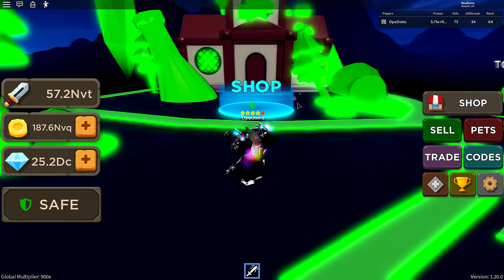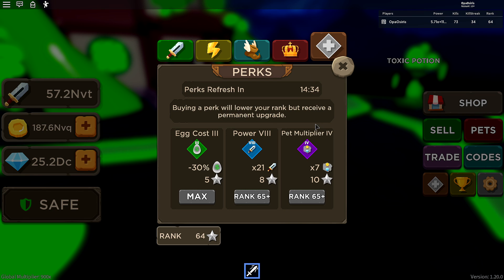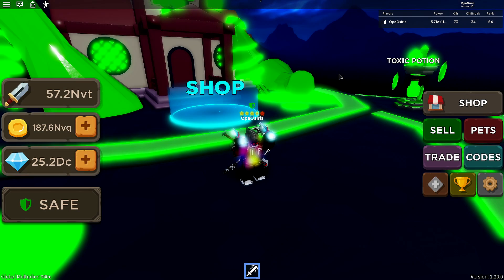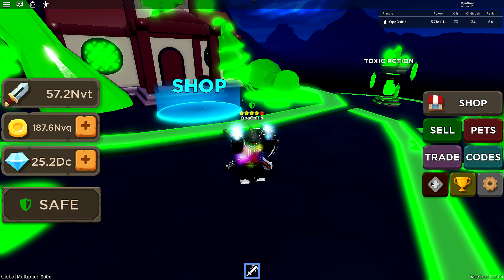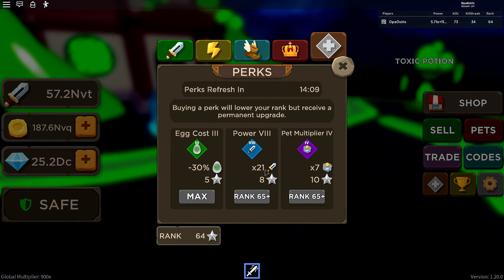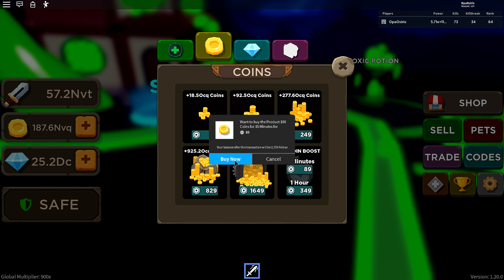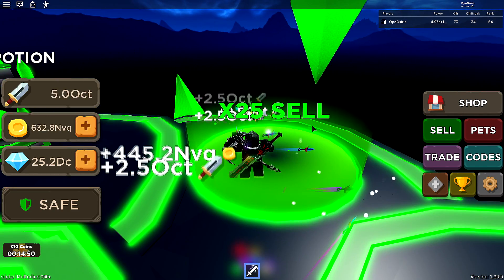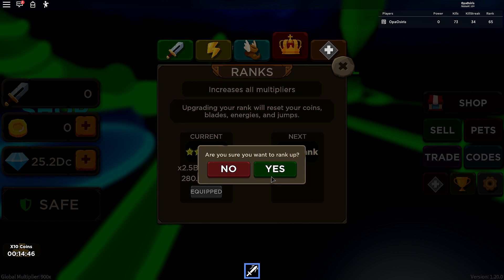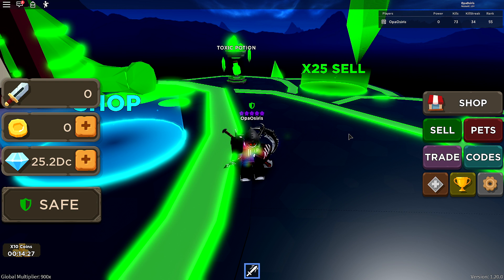After grinding for a while, I think I can finally get the max rank and buy a new perk. I think pet multiplier might be better than rank multiplier this update because pet multiplier goes from times 5 to times 7, but rank multiplier only goes from times 5 to times 6. The power is boosted to 18 times, so only 3x difference there. I'll go to the shop, buy the times 10 coins boost, check I have the best pets equipped, sell — yeah, more than enough — and get the pet multiplier perk. Done!